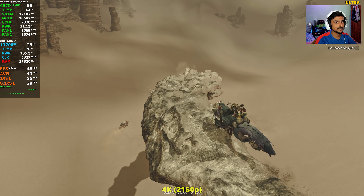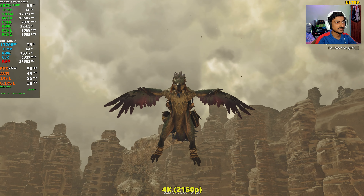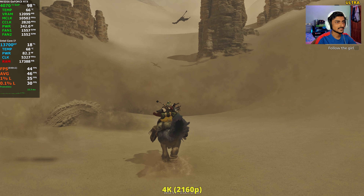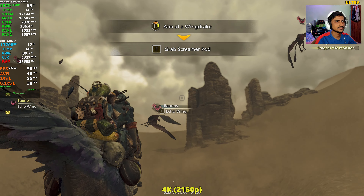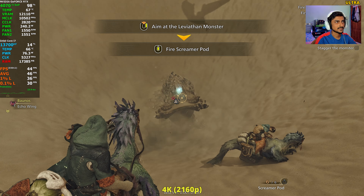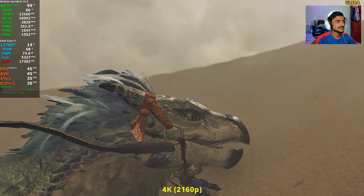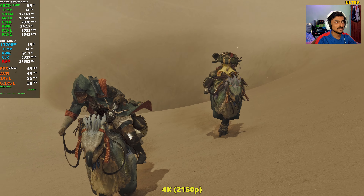I've seen better-looking games that also perform much better than this. Keep in mind this is a beta though. There's some kind of flying creature — a dragon or dinosaur — and what looks like a snake inside the sand. I'm not sure what I just grabbed — looks like a fire pot. I haven't played Monster Hunter before, so I don't know anything about this game.